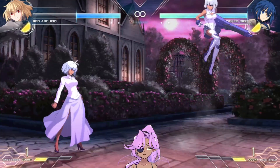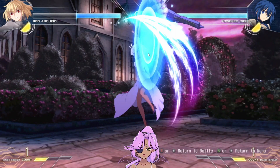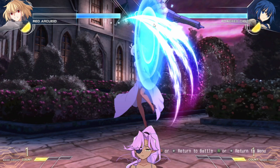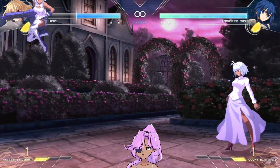There we go. As you can see, this hits pretty high and Power Seal is all the way up here. If Red Arcuid lands on the ground first she can actually press 5A and guard break her opponent — and as you should know, grounded normals are air unblockable. Meaning if you're in the air and you try to block a grounded normal, you will get guard broken and the person gets a free combo. She was still in the air but couldn't block the 5A because I was on the ground.